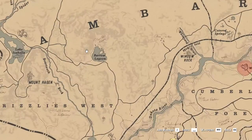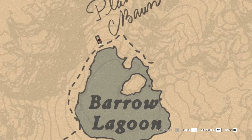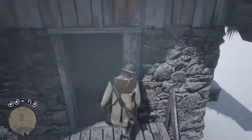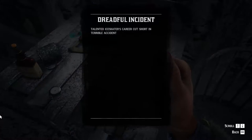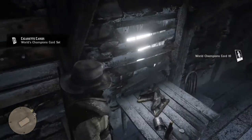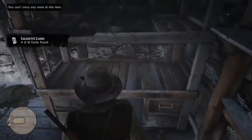The third location is north-west from Valentine City as well, but this time near the Barrow Lagoon — to be precise, near the small house on top of it. Inside the house, on the table, you will find a piece of newspaper about a dreadful incident involving an ice skater. On the top-left corner of the same table, you will also find the 10th World Champion cigarette card representing the person mentioned in the newspaper.